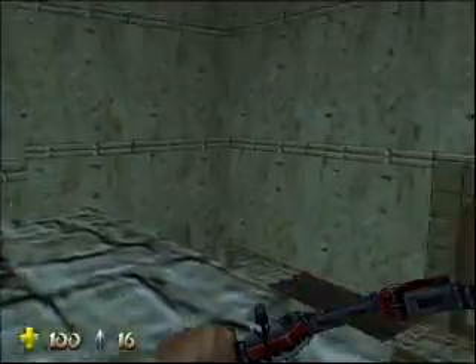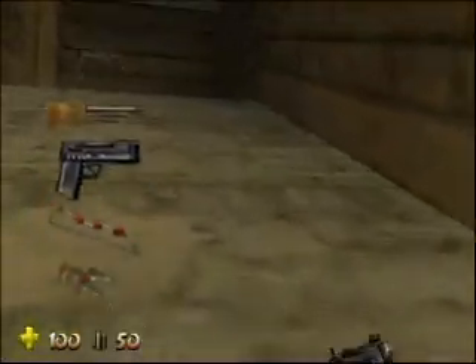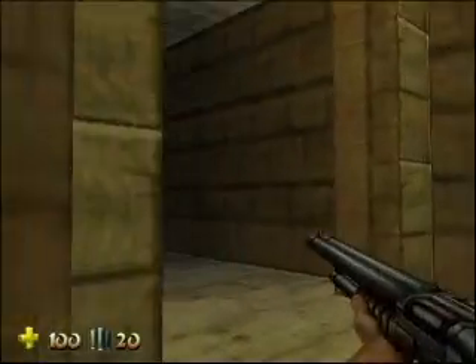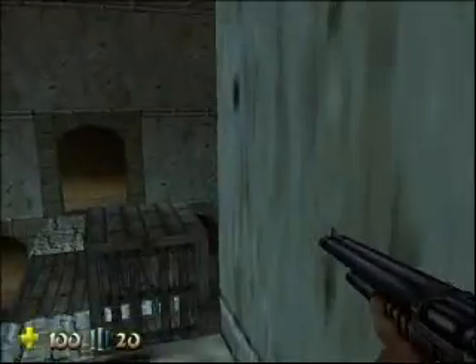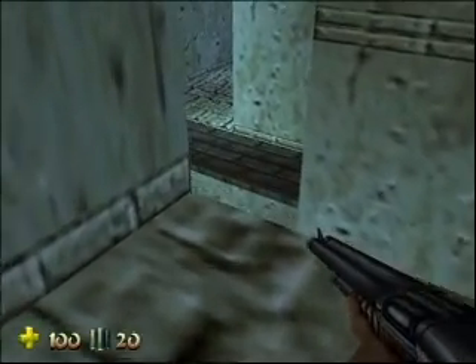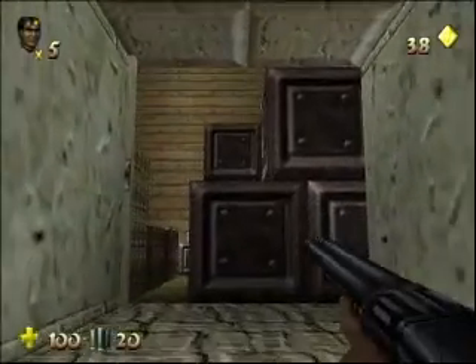I think there might be a way to return here without teleporting. Down there, a wall opens and reveals a teleporter back to the beginning of this area, which I don't like to use because it respawns some enemies. Let's try to jump — maybe even on that ledge where we came from. How the hell didn't I land on it? Fuck. Oh well.